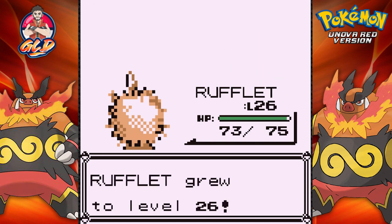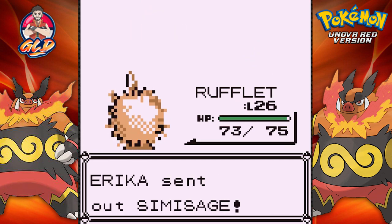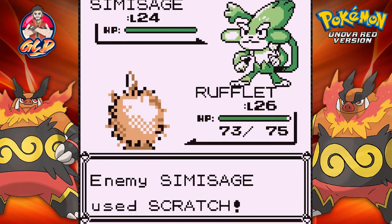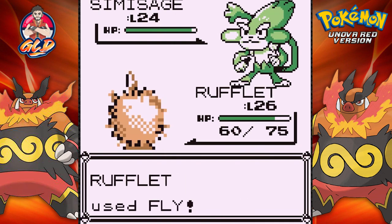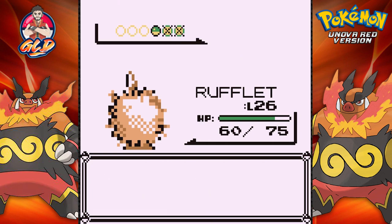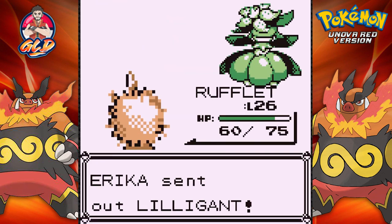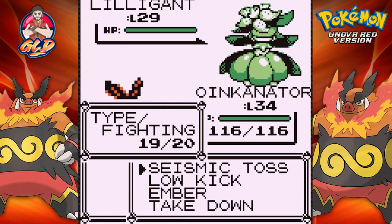Rufflet grows to level 26, which is great. She's about to use a SimiSage. Let's continue on with Rufflet. They come out with a Scratch attack but Rufflet is leaving with a fly attack. No more SimiSage. Here comes Lilligant — let's go ahead and switch out our Pokemon. Let's go with the Oinkinator now. Probably a pretty damn good thing that we haven't used all our Pokemon. Lilligant looks elegant.